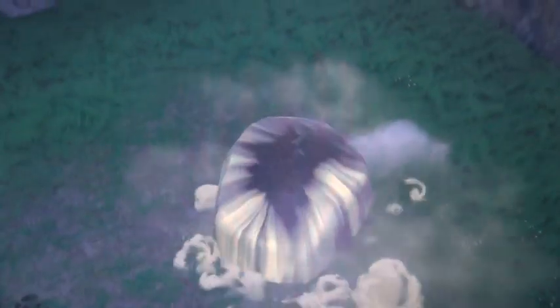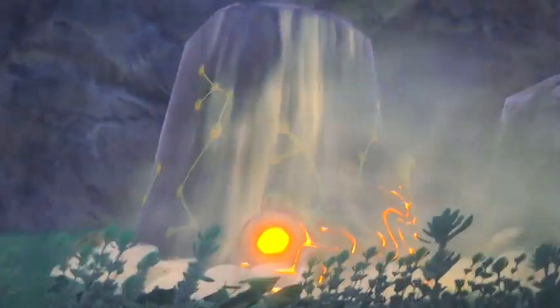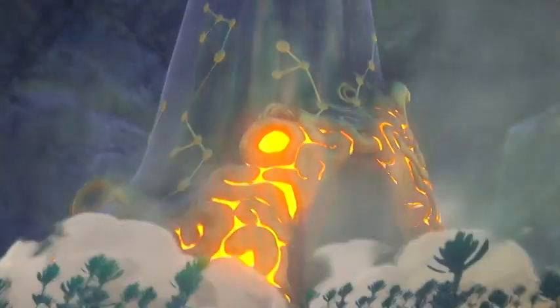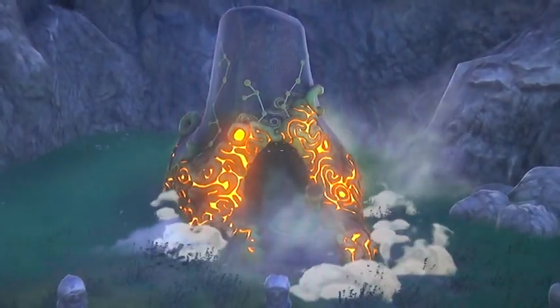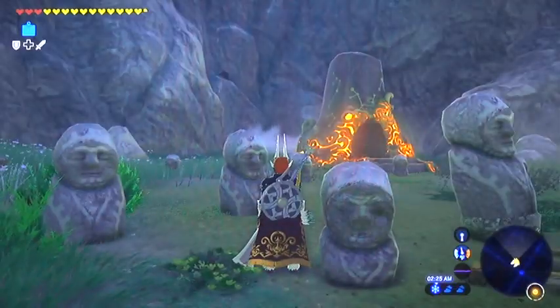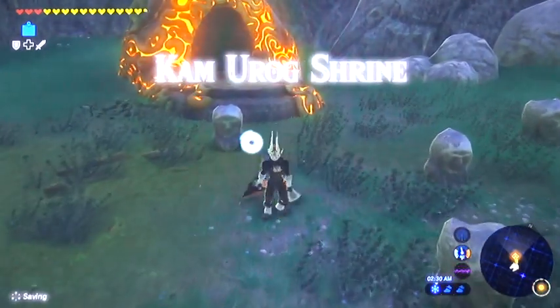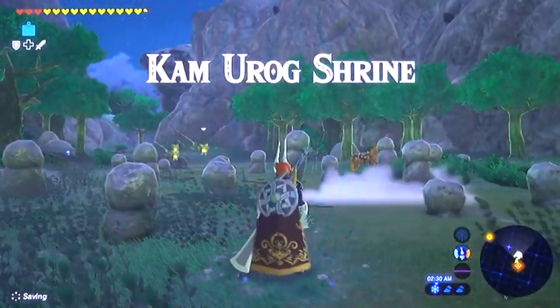Alright folks, I'm going to go ahead and do a break in the video at this point — it's time to go get some shrines done. This is shrine number four. Every time I get four shrines with warp portals activated, I like to go back through, get the shrines done, get the spirit orbs, and then trade those in for yet another stamina vessel. So we'll take a quick break in video — when we come back, it'll be shrine time.